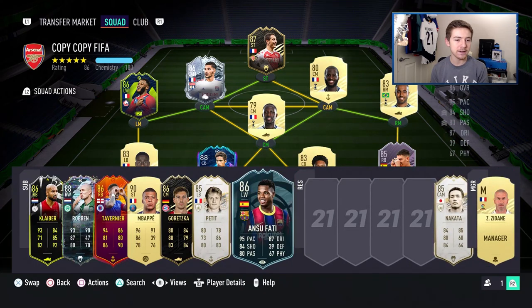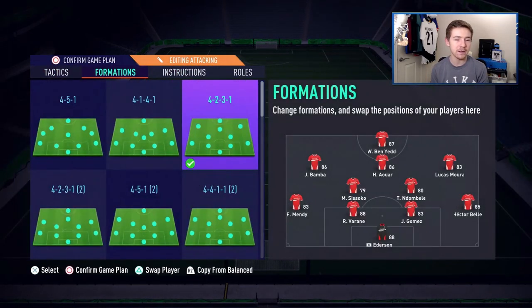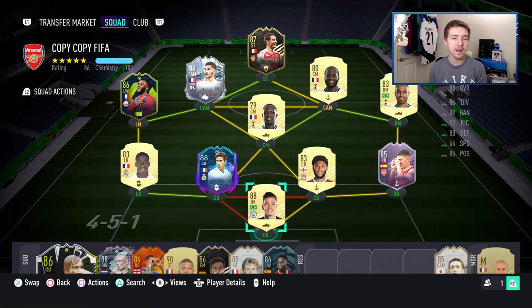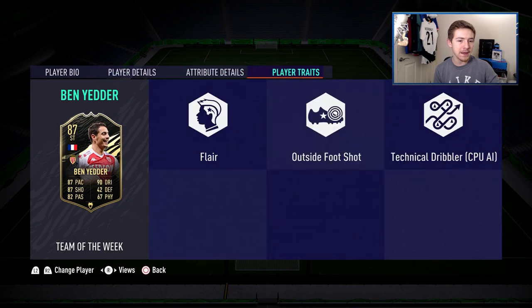This is the team we're going to use with second inform Ben Yedder, where normally Mbappe plays the striker role, so it'll be interesting to compare them. We'll use the standard FIFA 21 4-2-3-1 formation with Ben Yedder up top, and I'll also try him as a CAM behind Mbappe. Ben Yedder comes with a five-star weak foot, which is hugely beneficial, and four-star skills is also nice. High/high work rates aren't ideal for a striker but not the end of the world.